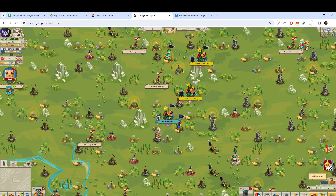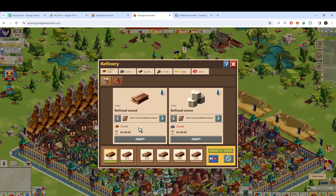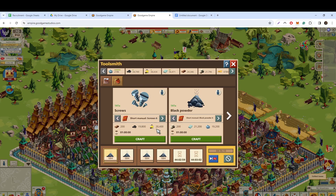Hello everyone, welcome back to another video. Today I'm going to explain the refinery and toolsmith in thorough detail, making it as simple as possible. The refinery allows you to convert wood and stone into refined wood and refined stone, and then the toolsmith allows you to convert the refined wood and refined stone further.